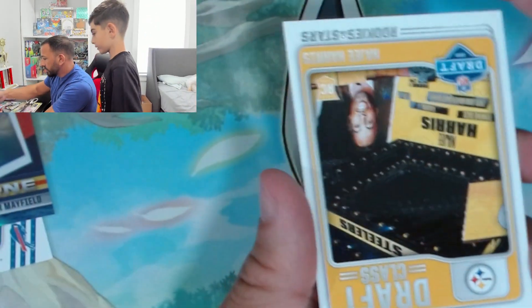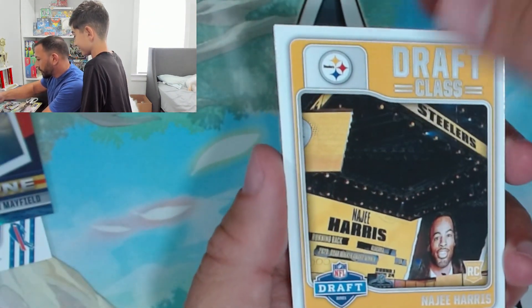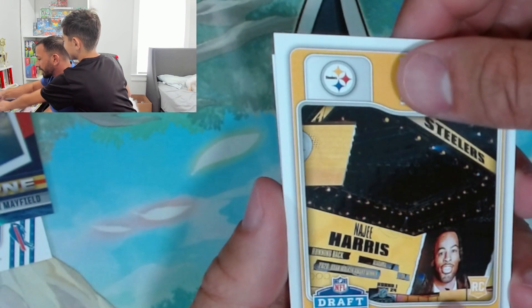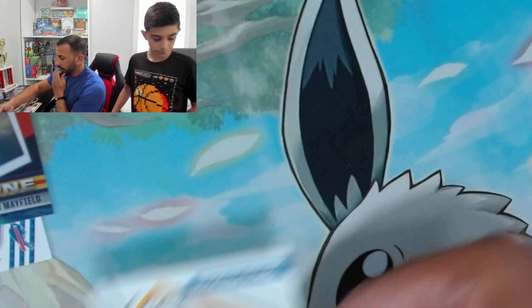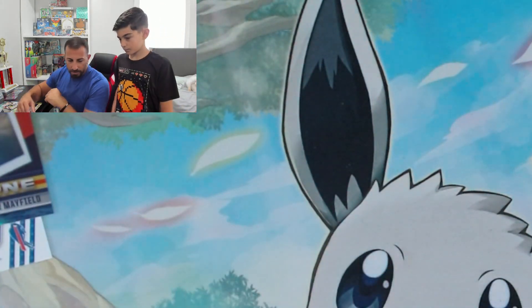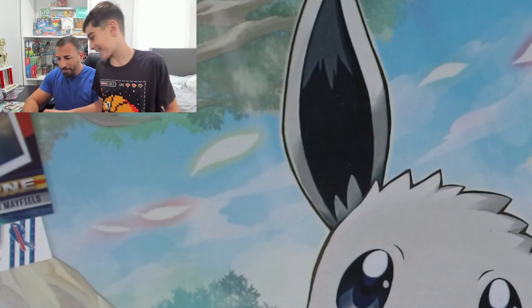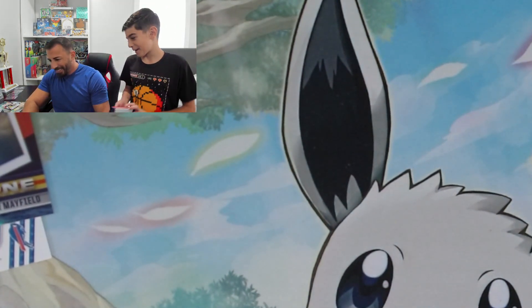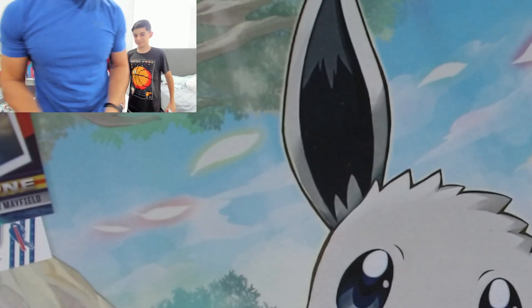Najee Harris — we always get a Najee Harris, I feel like we get one in every box. Asante Samuel Jr. — he's a beast. If he's gonna be like his dad, he's gonna be a beast. Those are mine — let me open them. From now on I'm just gonna open the packs without you. I'm gonna start doing the videos without you.